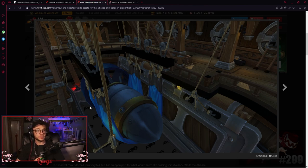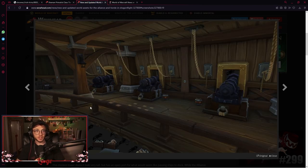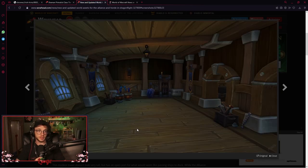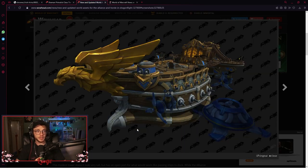That looks so good. Now the problem they're gonna have is when they put all these new assets into old zones, it's gonna look weird. Even when they put the new models of the creatures in the old world it looks weird — they got new coyotes but the grass still looks flat. I'm sure they'll figure it out though, that's probably a simple fix.